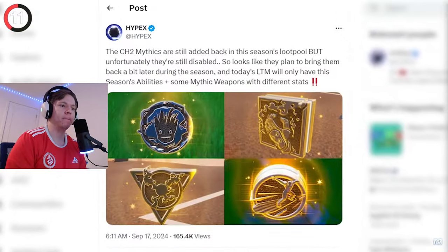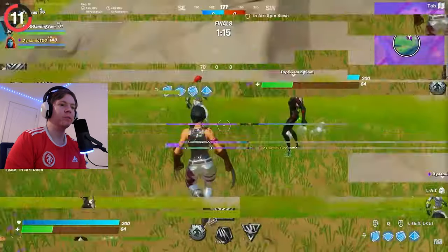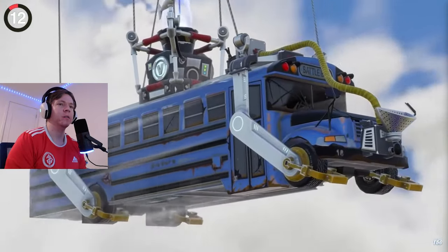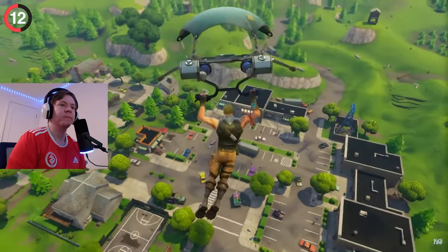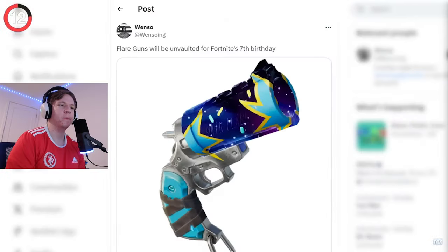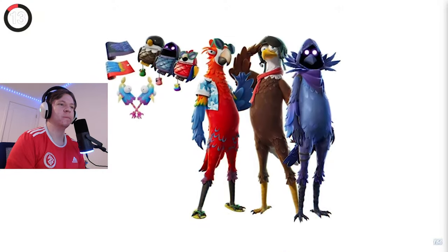We're getting even more Marvel content: the classic Chapter 2 mythics are coming back this month, including Silver Surfer's board. Those were exciting items that many players never got to use. And on a different note, Fortnite's battle royale birthday falls on September 26th, making it seven years old. The celebration will include traditional cakes and balloons but also flare guns returning to the game.